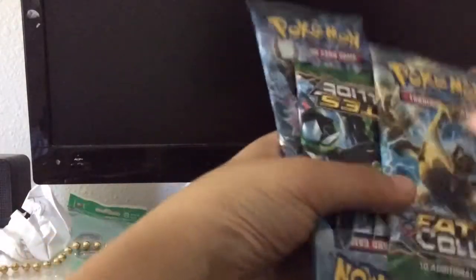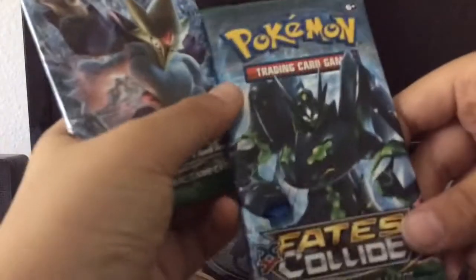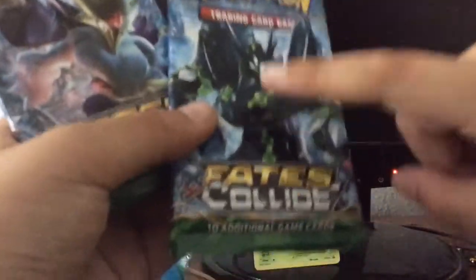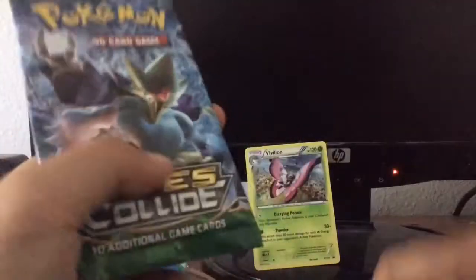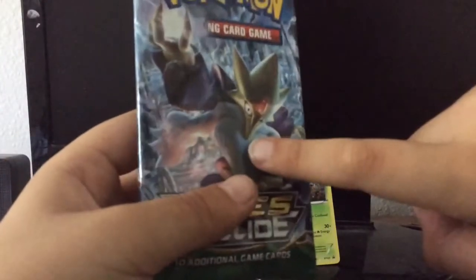Here are the three packs: a Lugia parade pack, a Zyreguard pack — Zyreguard is based off of Cell from Dragon Ball if you guys didn't know — and so was Mewtwo from Frieza. And Mega Alakazam.